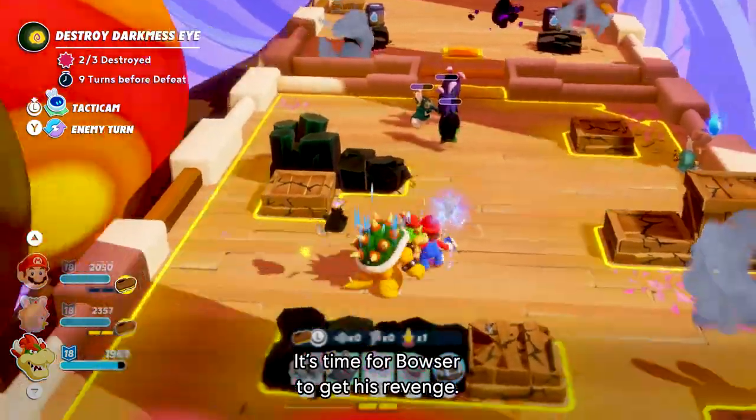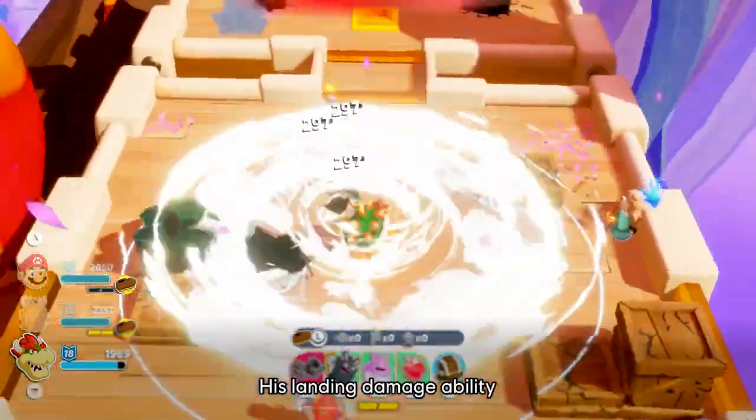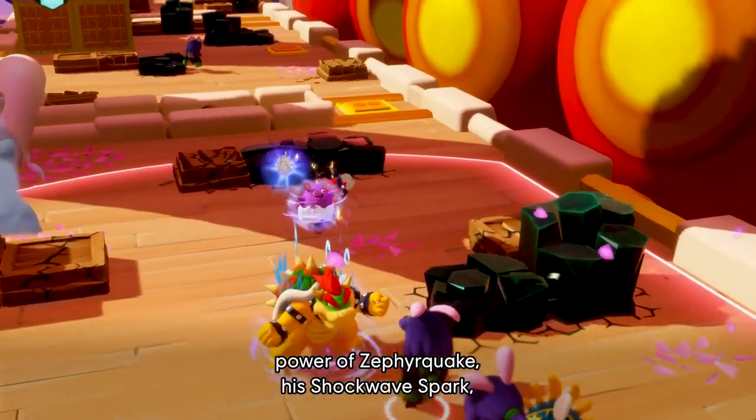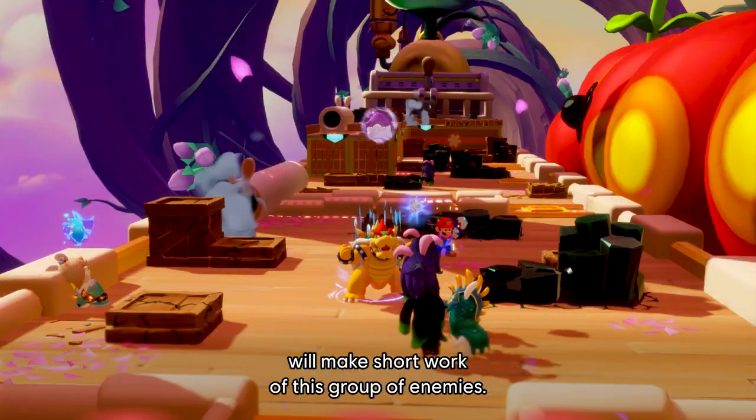It's time for Bowser to get his revenge. His landing damage ability, combined with the devastating power of Zephyr Quake — his chakra spark — and Mario's support fire will make short work of this group of enemies.